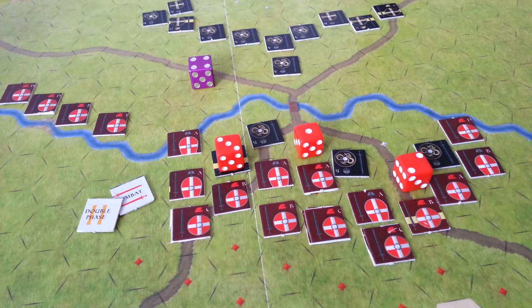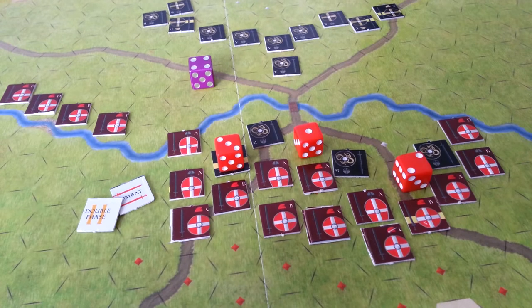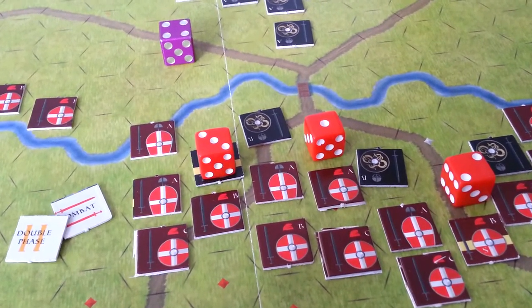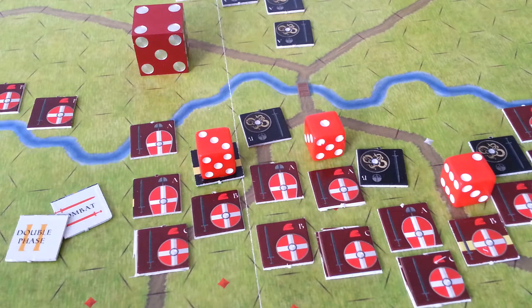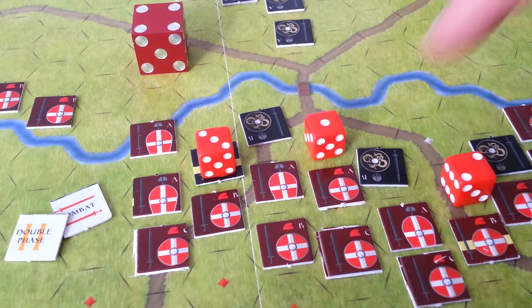Hey there, we're back at the Stamford Bridge Battle at the end of the Viking Age and we're playing Shields and Swords. We're on turn four and it's the red guys — which are the Anglo-Saxons. The dark guys I call black, but they're denoted as dark gray or gray in the rules — those are the Vikings.